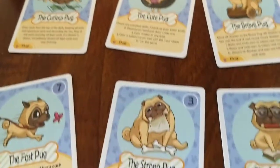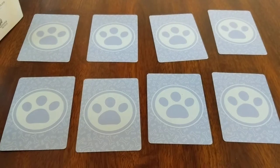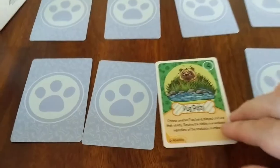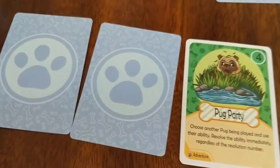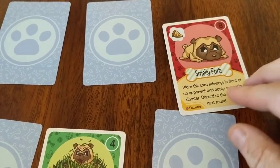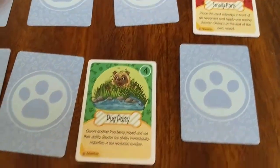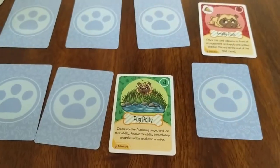You're going to pick your pug, then you're going to have a hand of four cards, and you always draw back up to four at the end. You play one of your cards — let's say I played this adventure card, it's number four, and my opponent played the smelly farts card, number eight. The number four card resolves first, then the number eight card resolves. Then you check if anyone has met the winning conditions, and if not you draw back up to four and repeat.